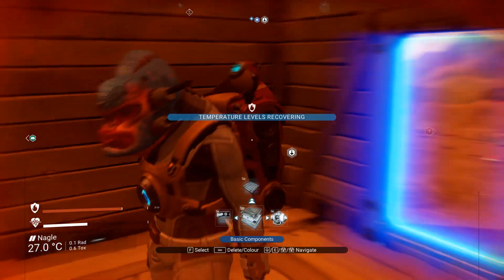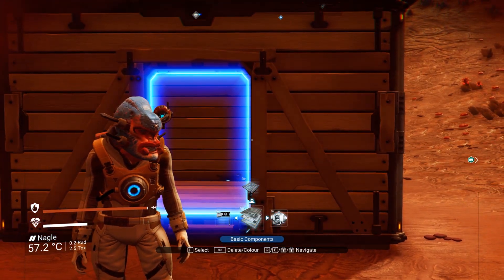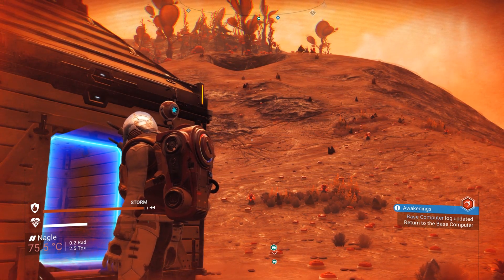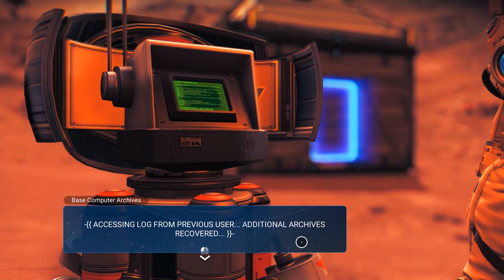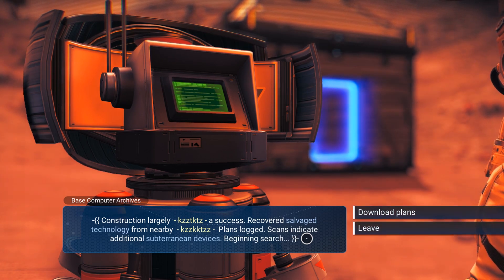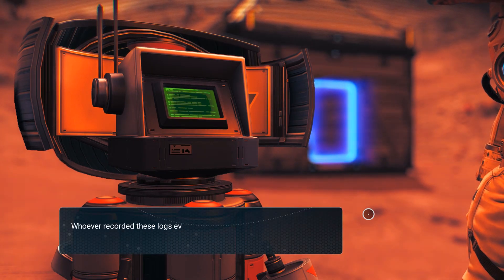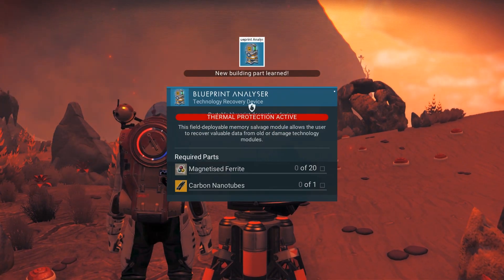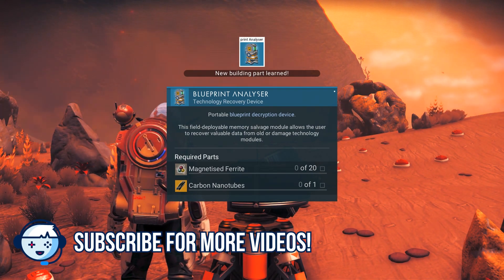Base archives updated — check this out! It's like a tech door. Check out those lips — they go crazy! I think I've got a storm coming. Return to the base computer. Construction largely a success; recovered salvage technology from nearby plans. Logged scans indicate additional subterranean devices — beginning search. Downloads of plans: whoever recorded these logs evidently had some success. I have access to their plans and perhaps I can learn from their efforts. New building parts learned: blueprint analyzer.